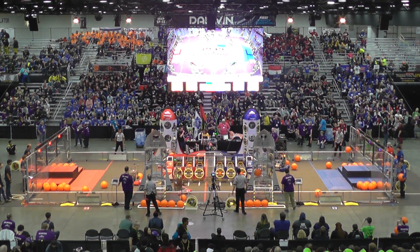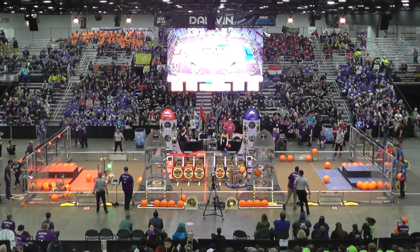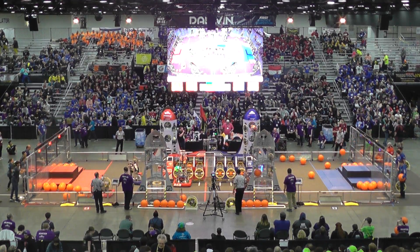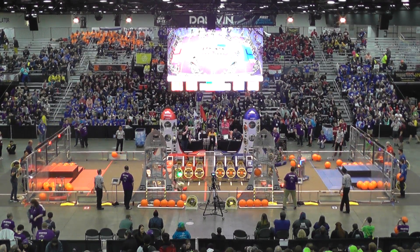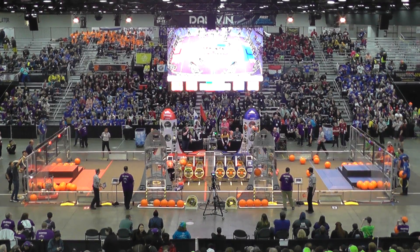Thunder Chickens quietly rolling away on their own side of the field with little opposition as they begin to load up a Blue Alliance rocket. Six hatch panels already in place. Thunder Chickens raising up their arm with a panel up top. Five more cargo slots — all that's needed — and over a minute for Thunder Chickens to make it happen.